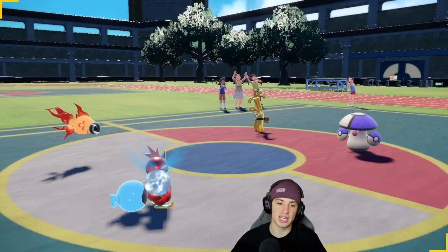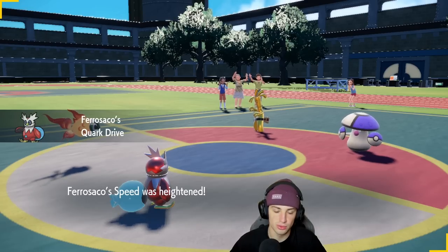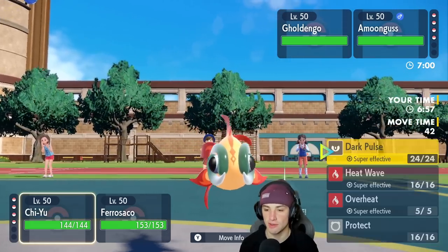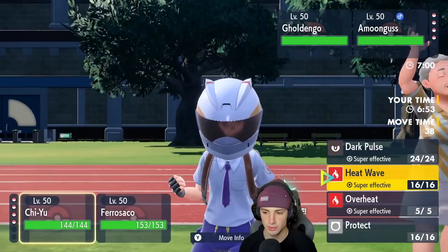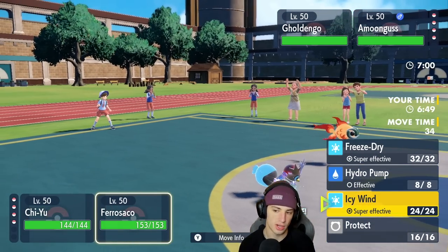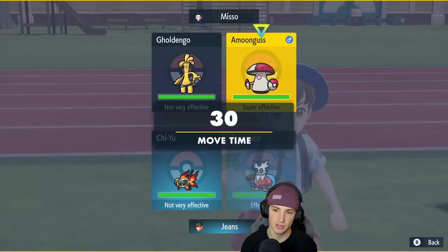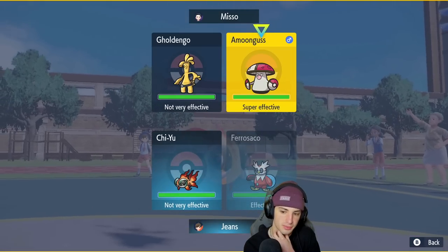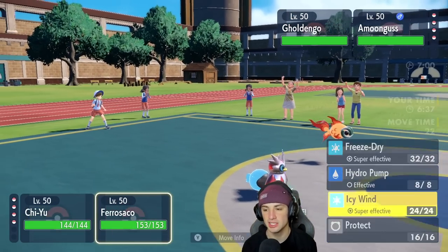I think I'm just going to Heat Wave and Freeze Dry into the Amoongus. Someone's Tera Laser incoming — Heat Wave is 100% my call. I could Dark Pulse if I want to, but Heat Wave is the call. I could also Icy Wind for speed control, but we don't need it. I might as well double down into the Amoongus, because a lot of Amoongus have Water Tera.